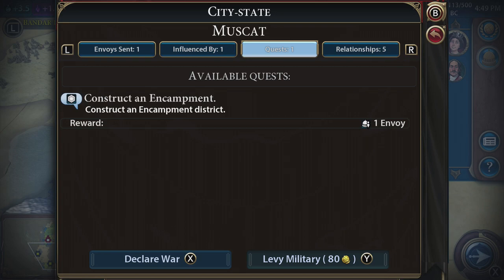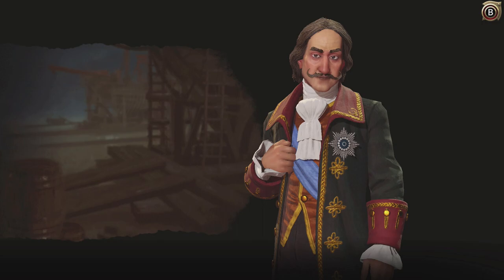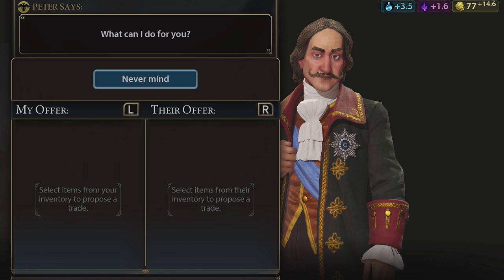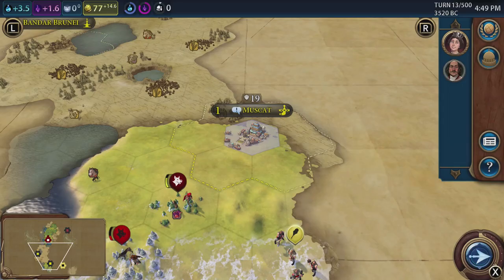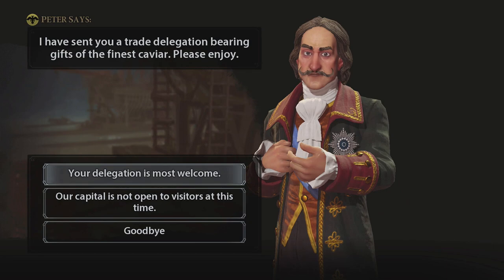The Muscat quest is to construct an encampment — we'll maybe get to that at some point. We are earning envoys, very slowly, but that's good. We've got money to spare — let's send a delegation. He didn't sound too happy but he is happy. We can make a deal — would they like to trade something? Nothing to trade. Let's continue on.